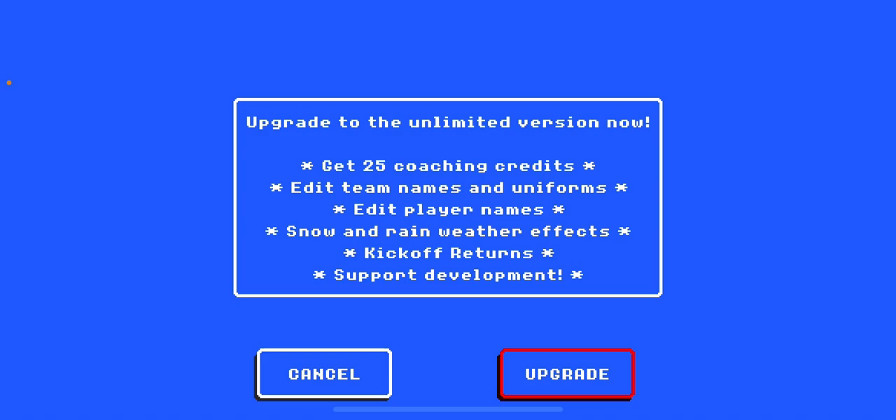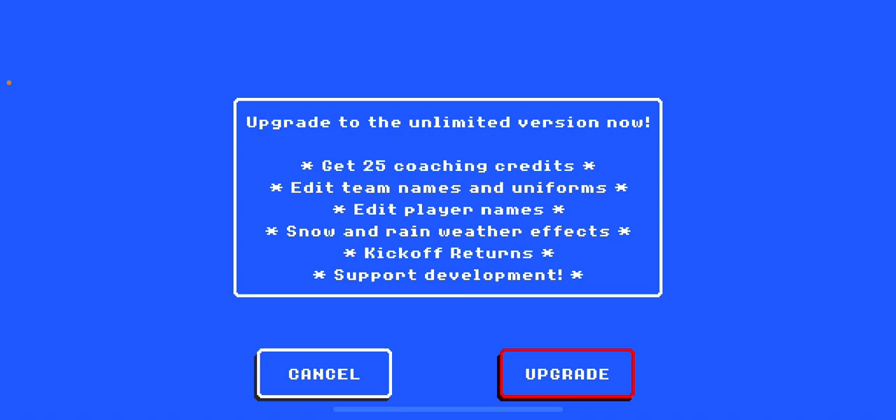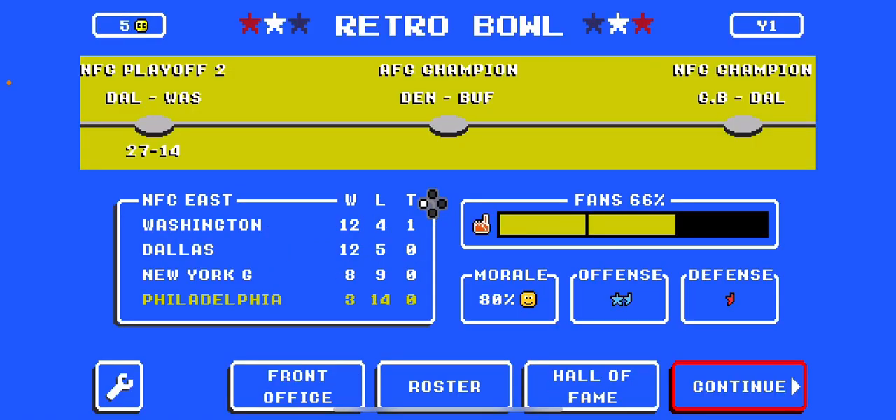Upgrade to the limited version now. Get 25 coaching credits. The team needs a uniform to play. Snow and rain, weather effects, kickoff returns — that's cool to know. You can do weather and stuff.